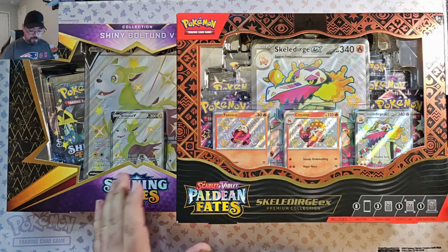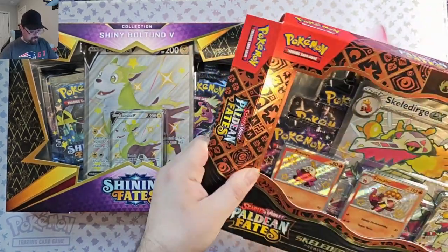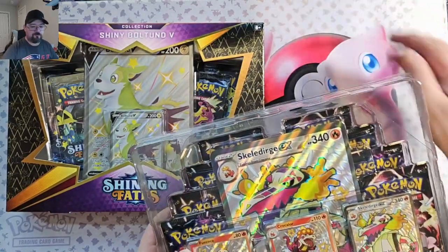Let's start by opening them up and seeing what's in here. The Paldean Fates box retails for $50, whereas Shining Fates retails for $30.